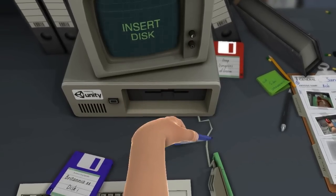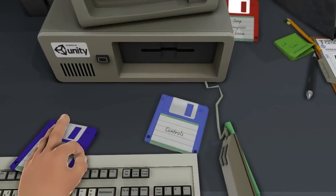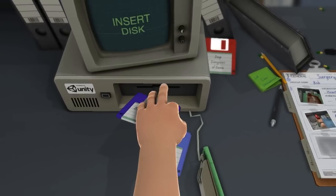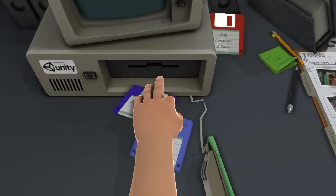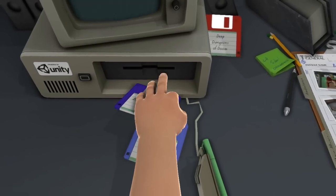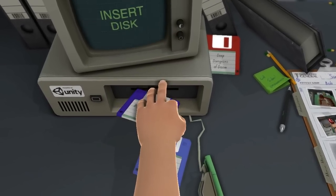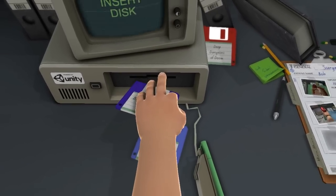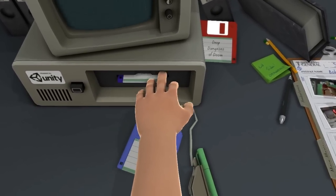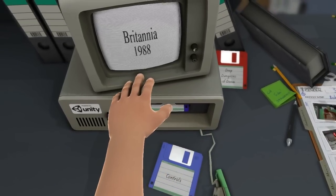Maybe these just don't work because if you put the controls disk in it just snaps in basically. Let's go back to this Britannia one. I realize we haven't done any surgery yet, but if you're watching this to see high-doctrine surgery action, you're being a little silly - the whole point of this game is just getting weird shit done with these hands. Come on, insert disk - I'm just bashing it here. Oh there we go, okay, let's see what this is. Britannia 1988. This is super weird. I'm excited.